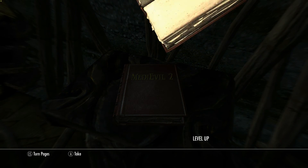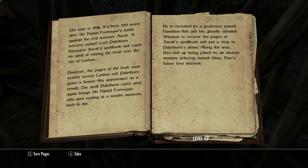That's the book — Medieval 2. The year's 1886, and it's been 500 years after Sir Daniel's battle against the evil sorcerer Xerok. A sorcerer named Lord Palethorn discovers Xerok's spell book and casts its spell, raising the dead all over the city of London. However, the pages of the book soon scatter across London, and Palethorn gains a demon-like appearance as a result.